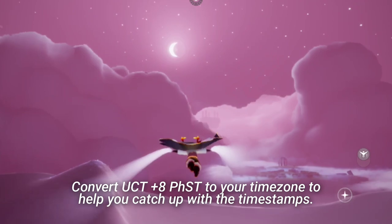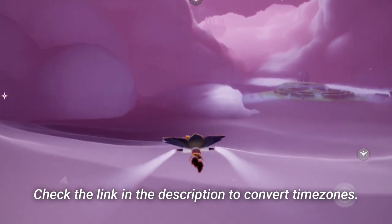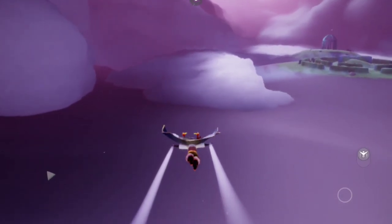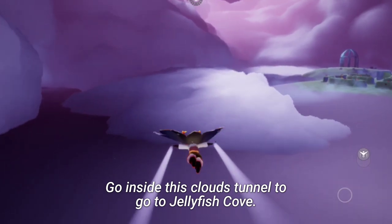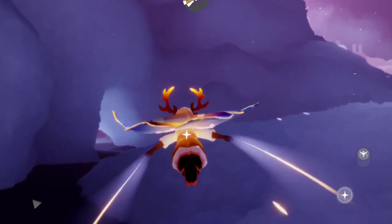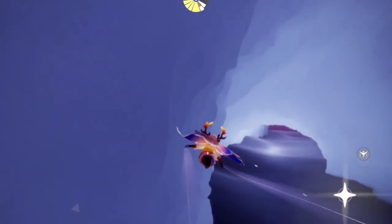To go to the Jellyfish Cove, we need to enter a cloud tunnel. We can also use the clouds in here to recharge our Cape energy. It's a little far from where the door from Vault of Knowledge to the Jellyfish Cove is, so here we are going to recharge our Cape energy. The opening that you see here in this cloud tunnel is the exact door or pathway to go to the area.